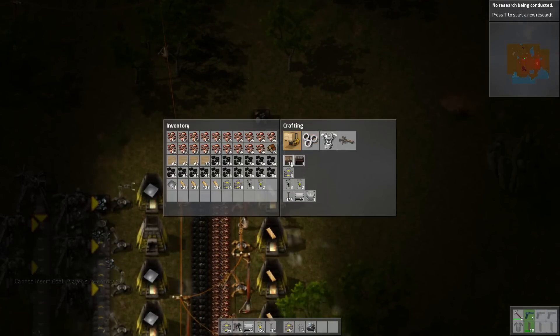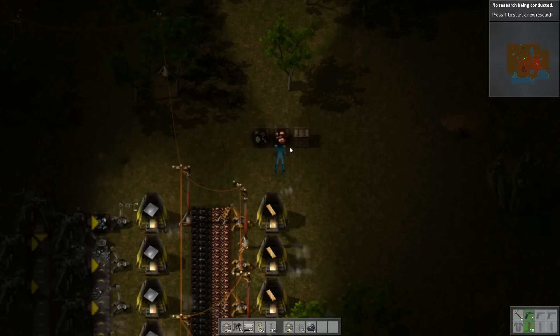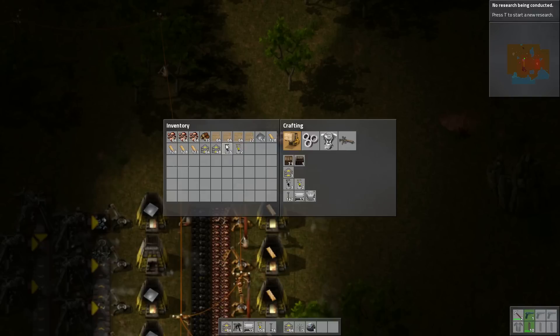We'll build a couple other chests and plop them down as well. This is the spare copper chest and this will be the spare coal chest. Now we still have tons of wood as well — wood and raw wood. What's the difference between wood and raw wood? Did the wood get processed somehow?